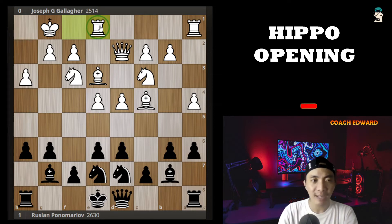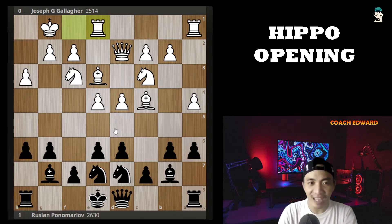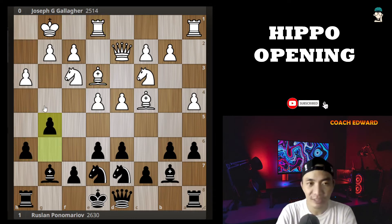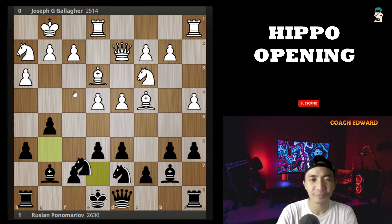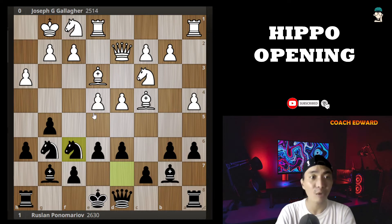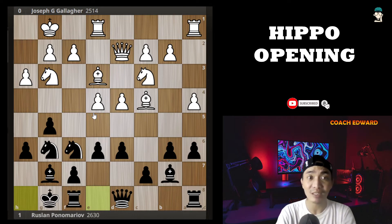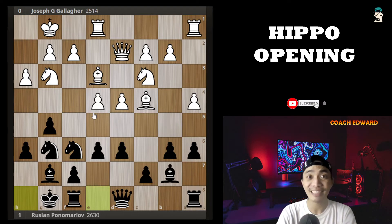Re1 — since black has castled kingside, it's very effective to have your rook on e1 so that any time the center opens, your rook is ready to attack the king. Black cannot castle yet because of bishop takes h6. That's the reason Ruslan decided to go g5. Nh2, going to Nf1, Ng3, and then Ng6 to cover the h4 and f4 squares. Nf1, Nf6 — maneuvering pieces to their active squares. Ng3, and now castling.